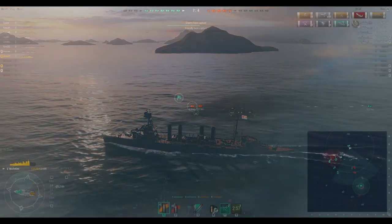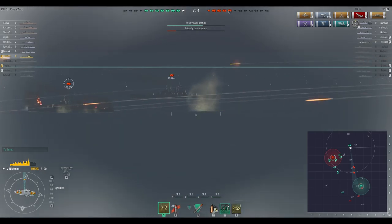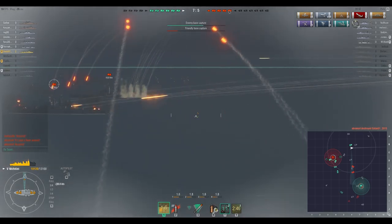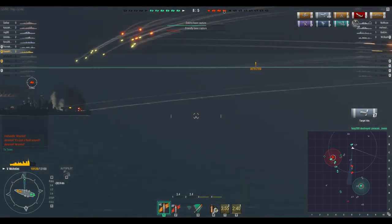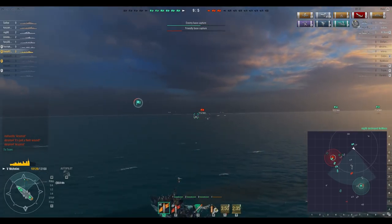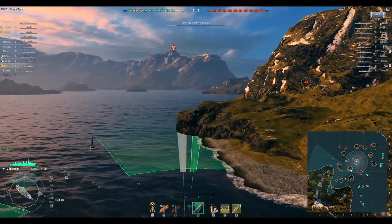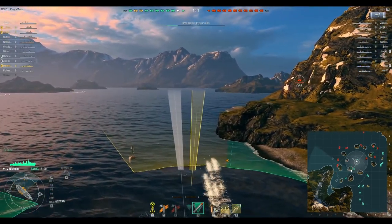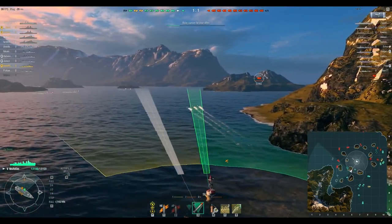Secondly, when firing your guns, the target you are engaging — except for the IJN destroyers — should already be engaged by someone else. You do have damage per minute, but you don't have the hit points to trade. Your teammates do. Furthermore, your torpedo range is only 5.5 km and thus shorter than your concealment range. This means that to be effective with your torpedoes, you have to fire them behind obstacles on the map. The best examples for obstacles are islands and smoke screens.